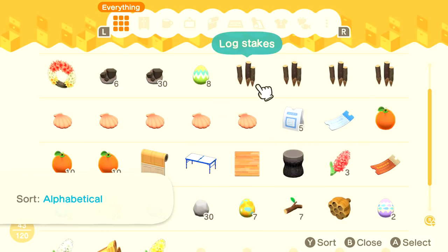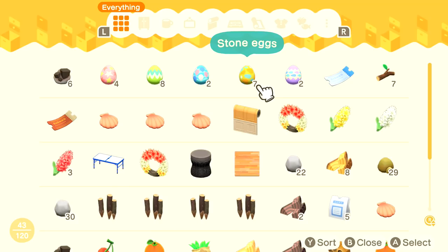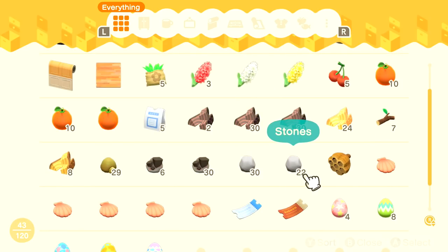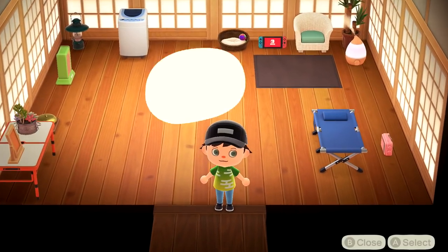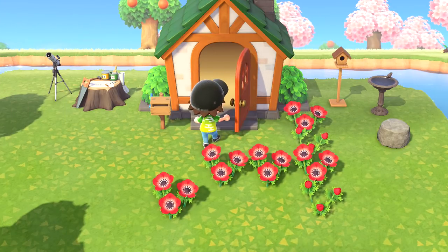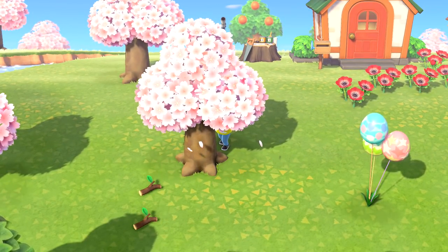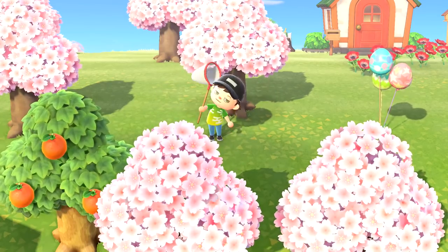In storage we have 22 stones — perfect. We have seven tree branches, so I'll need to get more. I'll shake a few trees to see if we get any. You've got to be careful because you never want to get stung by anything, so maybe I should get my net ready just in case.